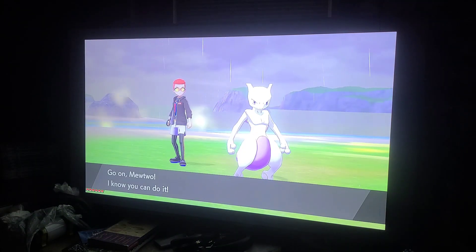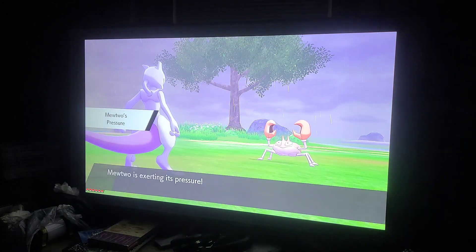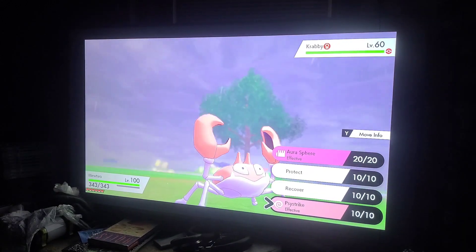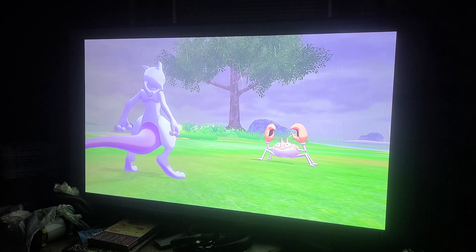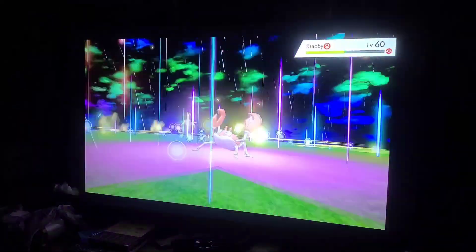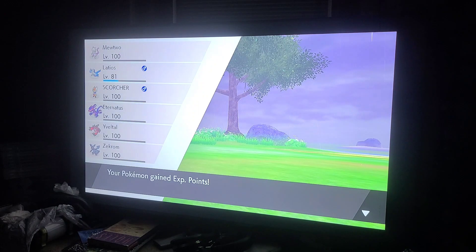In case you're wondering what Psystrike is and what it does, I'm about to show you right now. Psystrike is this move right at the very bottom. So we're going to use Psystrike. I guess you could say it's kind of like a giant ball of electricity, but once it's hurled and it hits the enemy Pokémon or the opponent, it destroys their entire health bar.